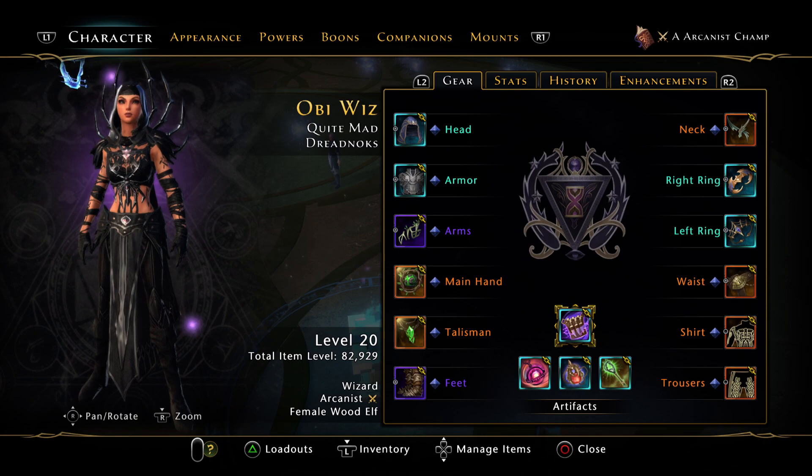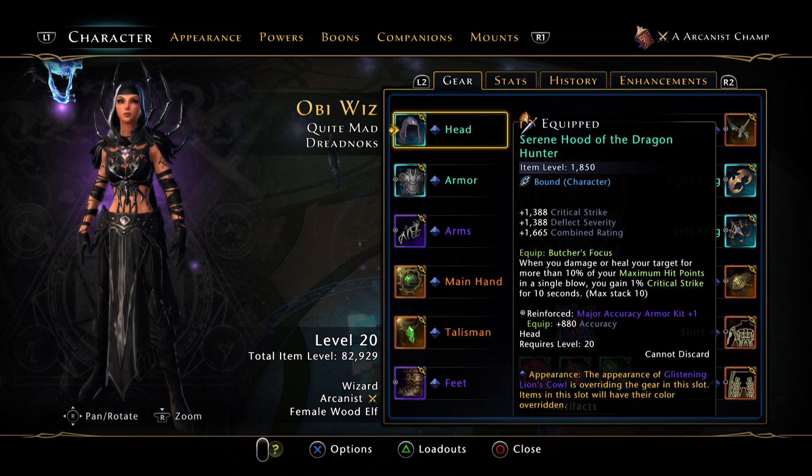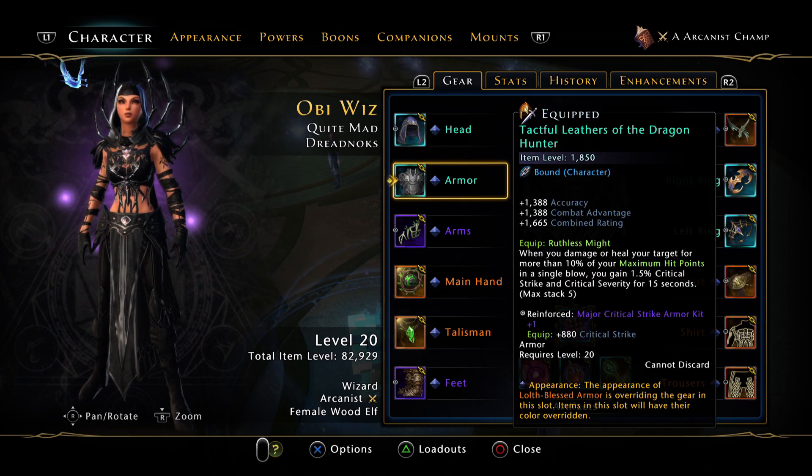Not much different for the gear pieces, other than the fact that crit severity is so easy on the Thaumaturge — even if you don't go critical burn, you still get that 10% from critical configuration — whereas on the Arcanist it's a little trickier to get.